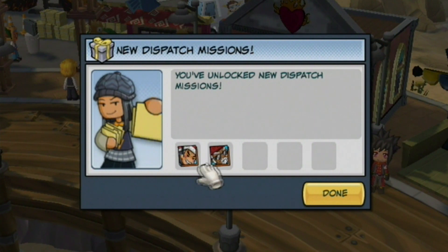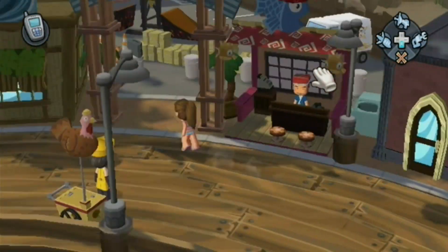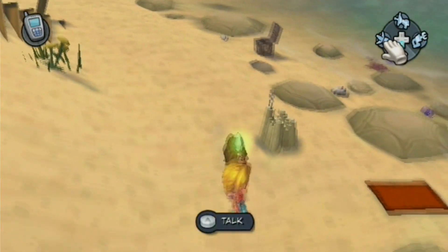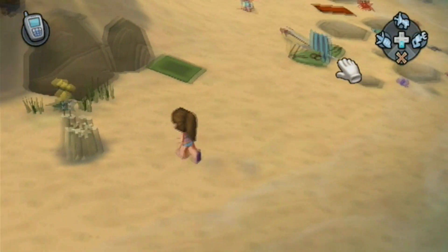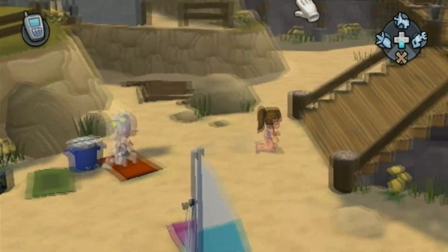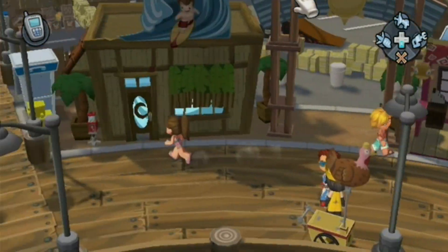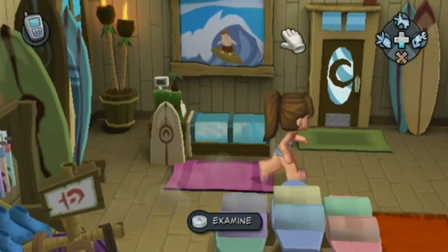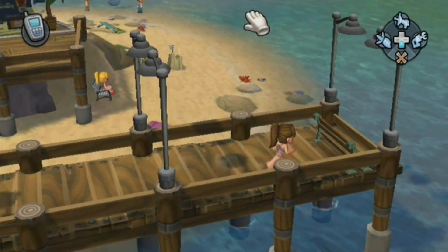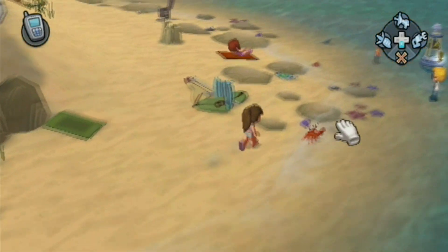We unlocked new dispatch missions with Chef Wantanabe and Justice. We've completed the major cases here — I should check with Buddy to discuss what to do next. Since when is talking to Buddy about anything been a good idea? I swear to God he was just there — he disappeared. Now we've got to find Buddy. He's probably in some shop. He's not in the surf shop. Oh, there he is! I'm just gonna jump off the pier. I swear he wasn't there before.